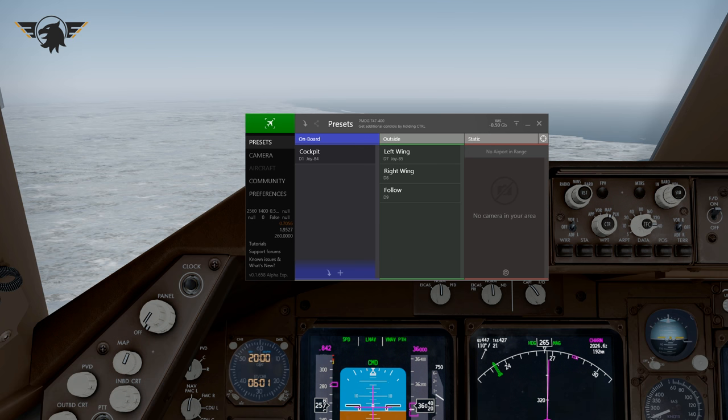Chase Plane is from the guys at FSFX — the guys that made things like the immersion packages for the Triple Seven and the Aerosoft A320, and most recently the Dash 8. They also did some general enhancements to the FSX and P3D engine as far as rain, contrails, and all that good stuff.